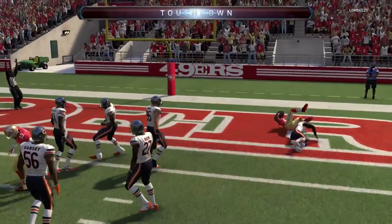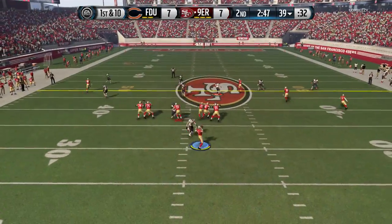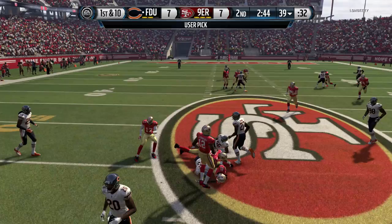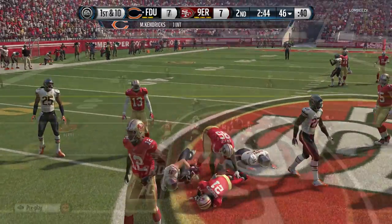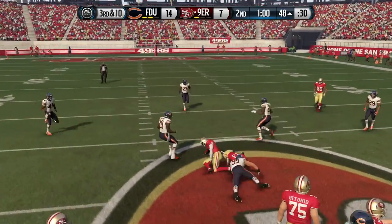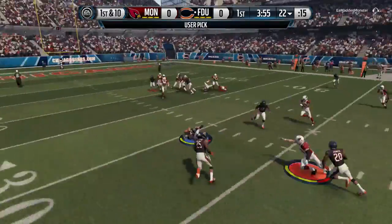Another reason is his coverage — his coverage stats are pretty decent: 72 man coverage and 84 zone coverage. If you let the CPU control him, I'd recommend putting him in zone since those stats are higher. But honestly, you should be usering this card and not letting the CPU control it — it would be a shame not to.